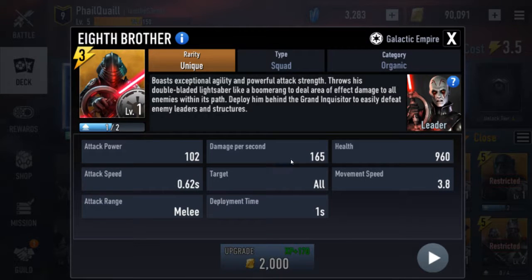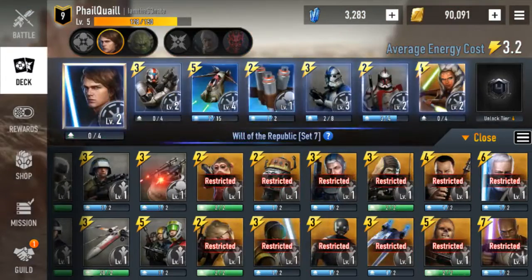Eighth Brother doesn't do as much damage but he's got more health than her, so there's a little difference there. With a lot of these matchups, you want Anakin to be taking a lot of the damage.